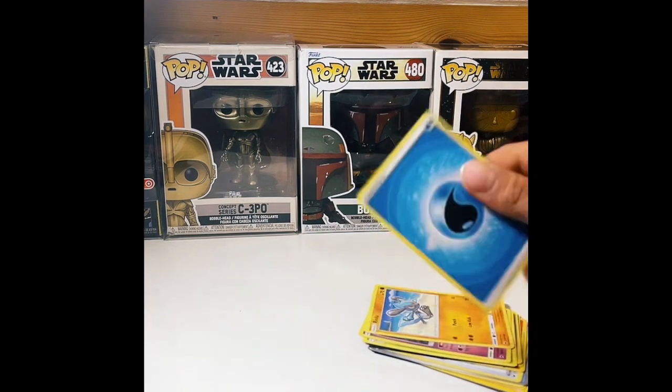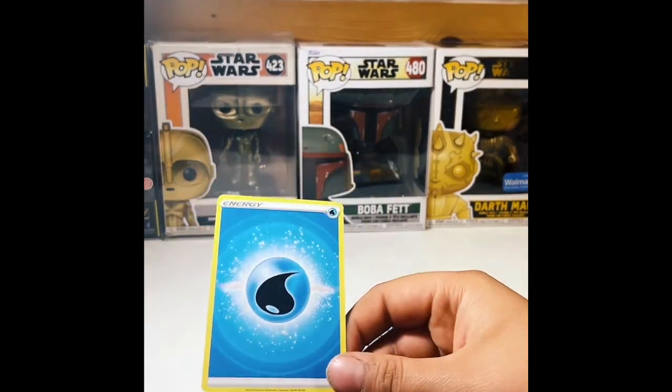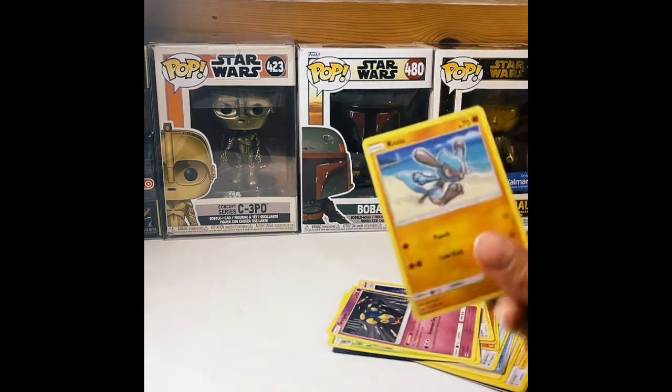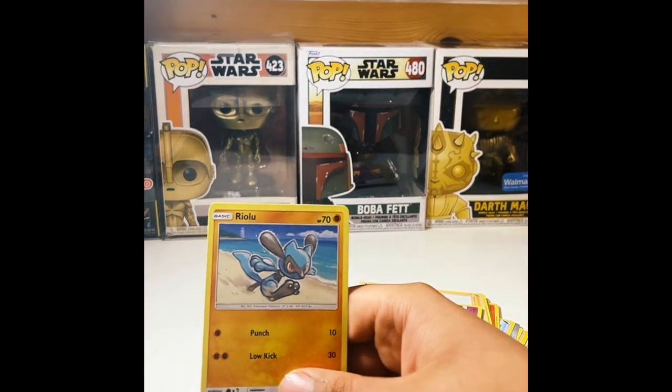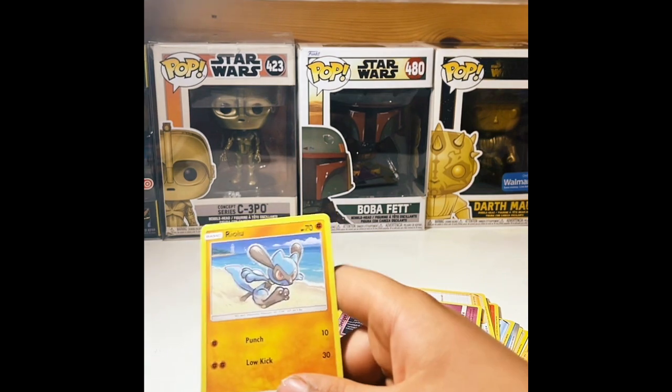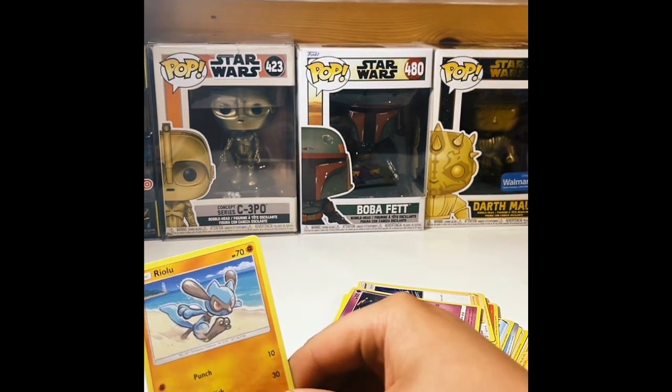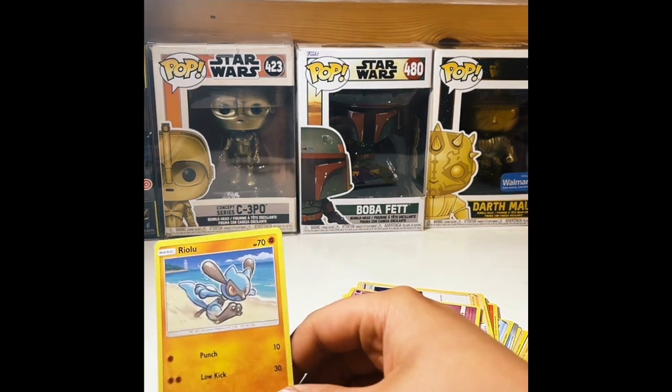We got a blue energy for water animals. Next, we have Riolou. He can punch for 10 health and low kick for 30.